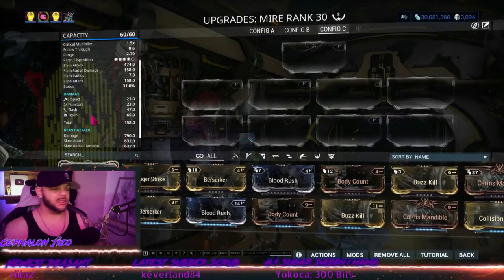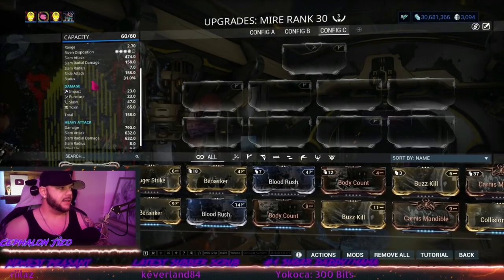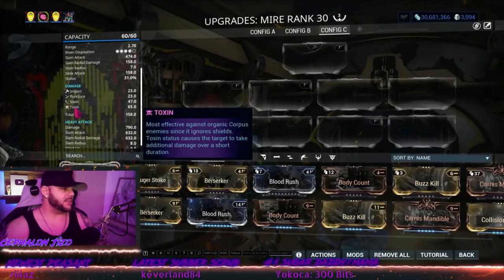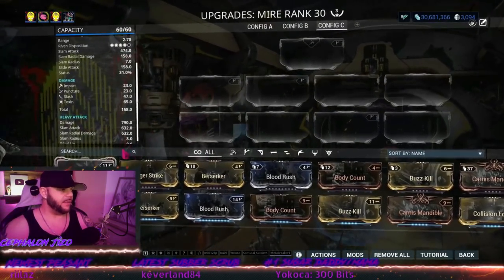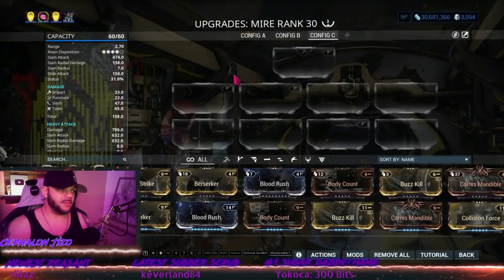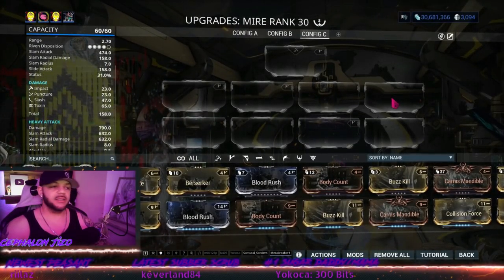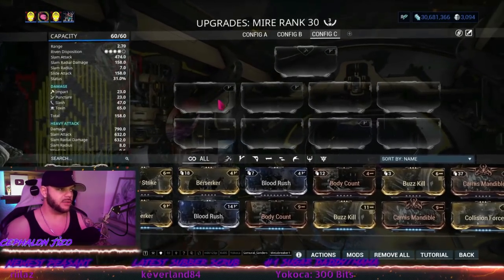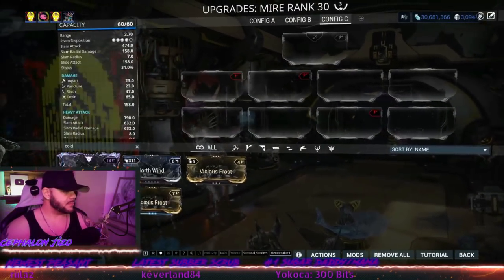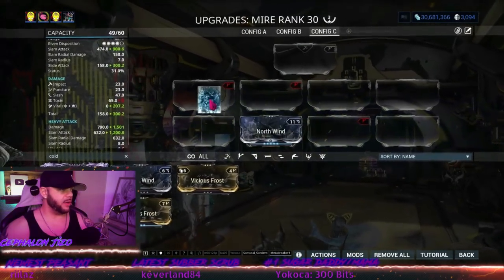Using the Mire as an example — this weapon already has innate toxin. So it's like there's already a toxin mod sitting in the prime stat slot, which is the easiest way to visualize it. Now if you place any elemental mod in any of the eight slots, the build counts from slot one through eight — the first elemental it finds will combine with that innate toxin. So if you put cold in there, it becomes viral.